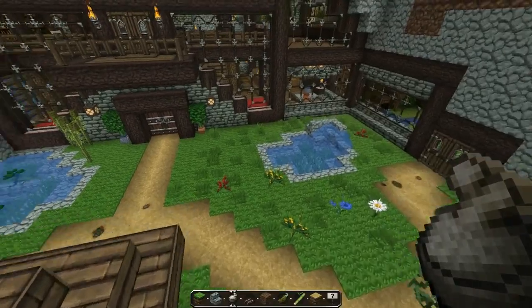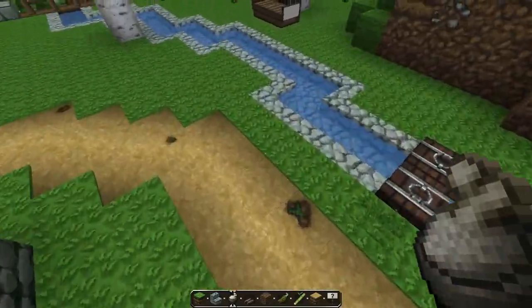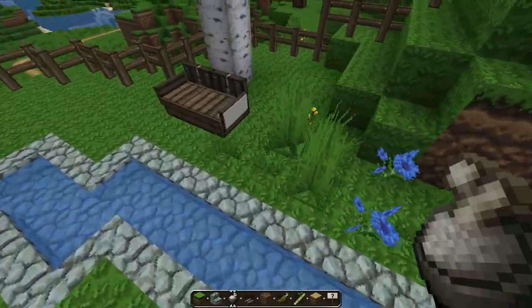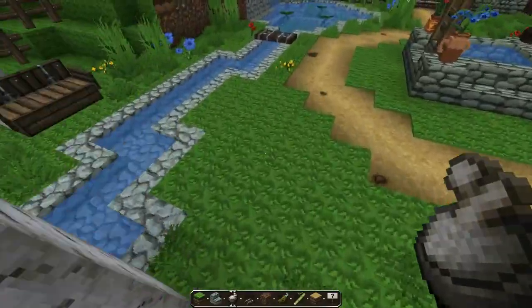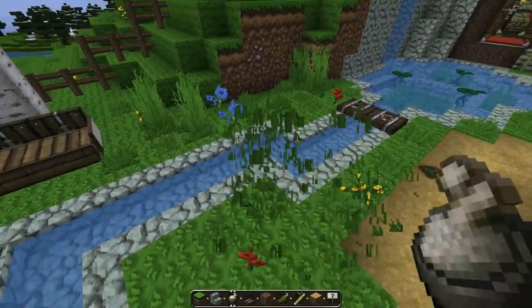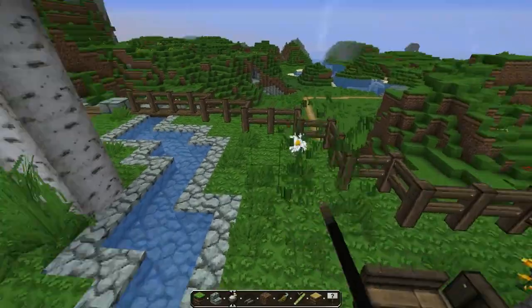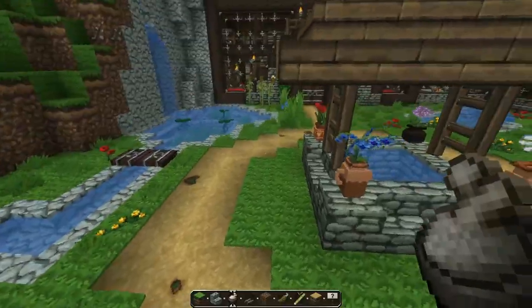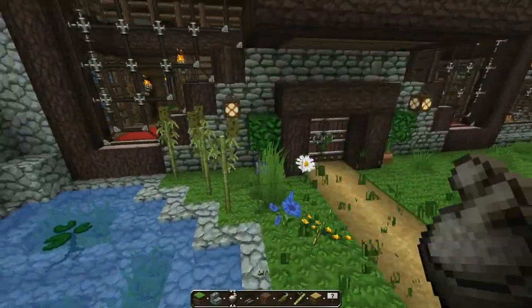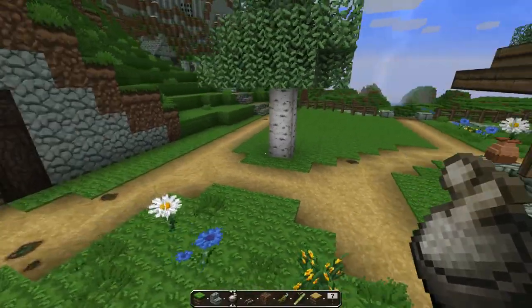Throw some more bone meal over here. You also don't want your grass too dense, so destroying any tall grass kind of helps with that. Pretty much done with this side, so we can just throw bone meal wherever we want to fill in the gaps. Bam, looking good in my personal opinion. Alright, this is good.